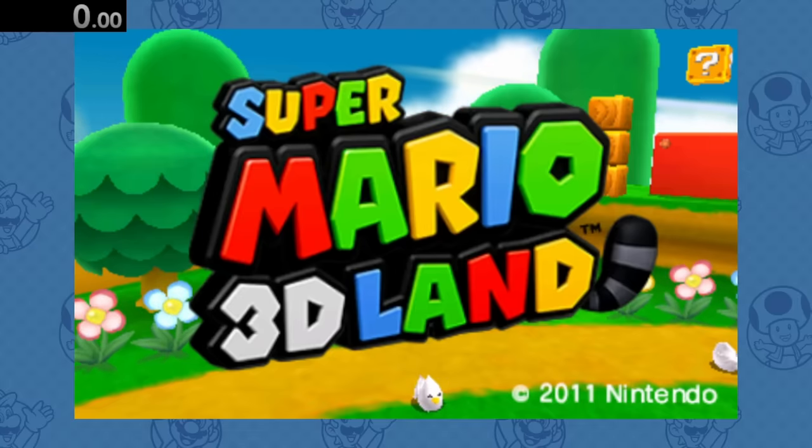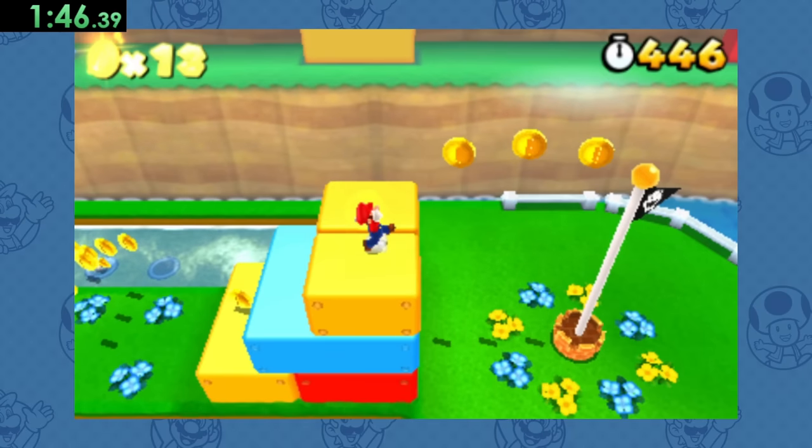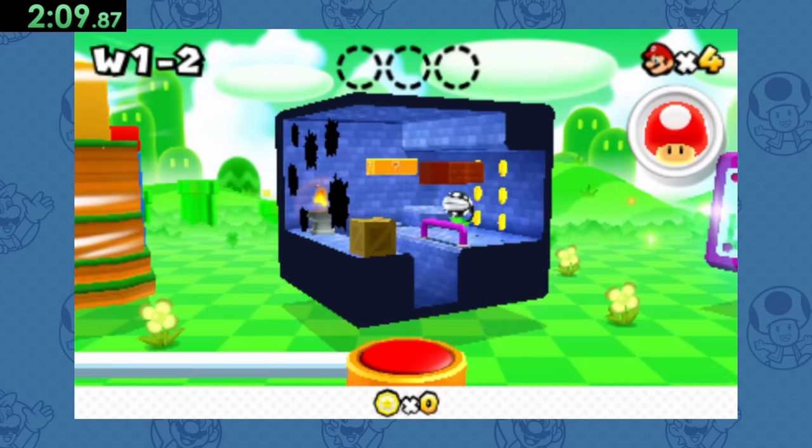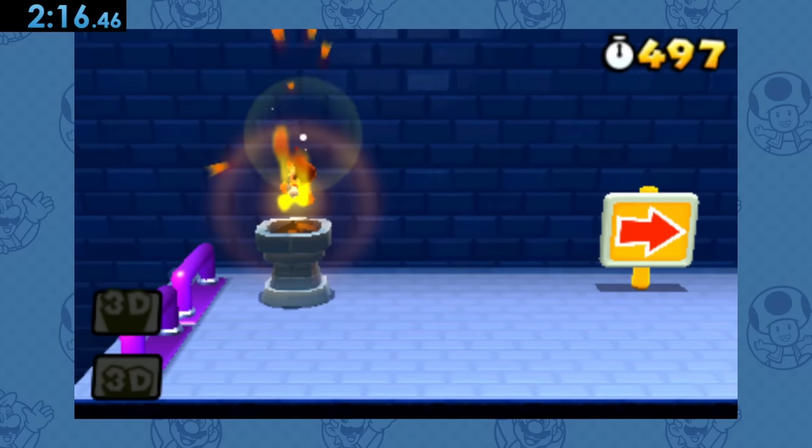Next, we've got a pretty quick one with Super Mario 3D Land. All we gotta do is make our way through World 1-1 and hop into World 1-2, which has this torch just waiting for us to touch.